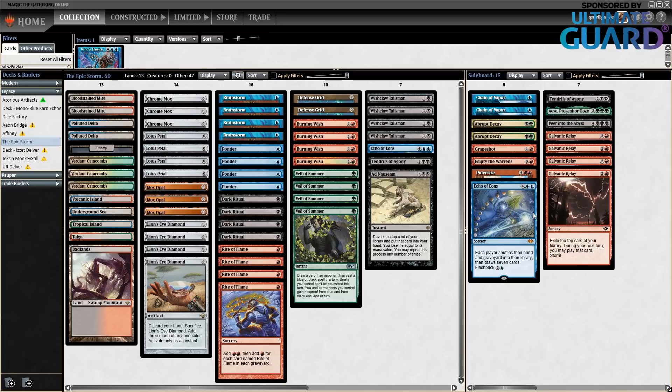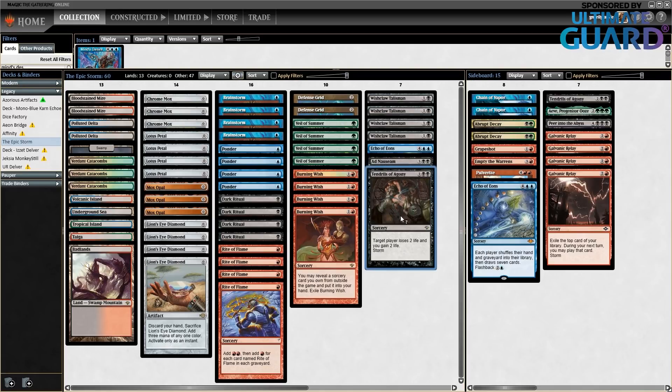Hello everybody, welcome to a new Legacy video. Today I'm playing The Epic Storm, a deck that gets its name from the fact that it wins the game by storming off with Tendrils of Agony — it loses 2 life, gains 2 life, and you storm.